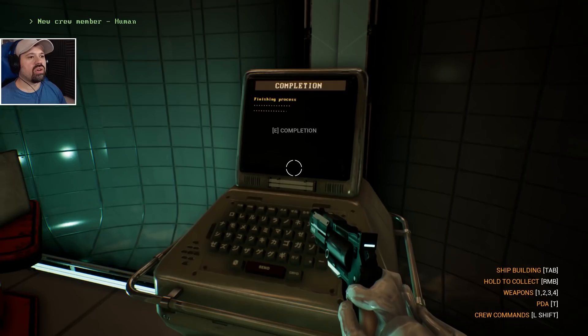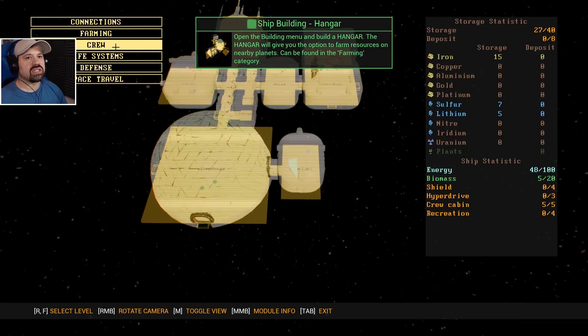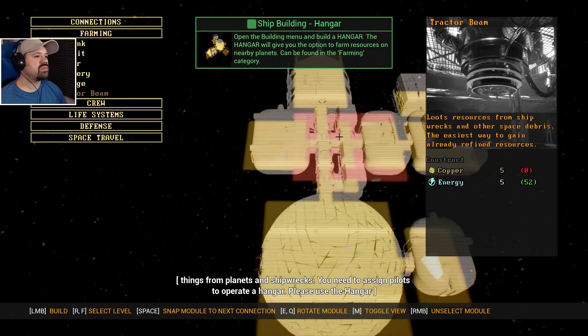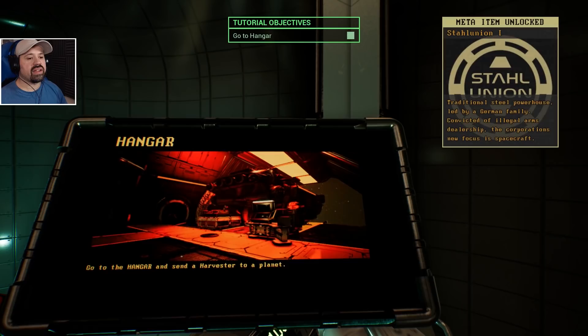Open the building menu and build a hangar — the hangar will give you the option to farm resources on nearby planets, found in the farming category. A hangar is needed for planet harvesting — cargo. The hangar is necessary to acquire resources, plants, or other interesting things from planets and shipwrecks. You need to assign pilots to operate a hangar. That is a big terminal — go to the hangar and send a harvester to a planet.